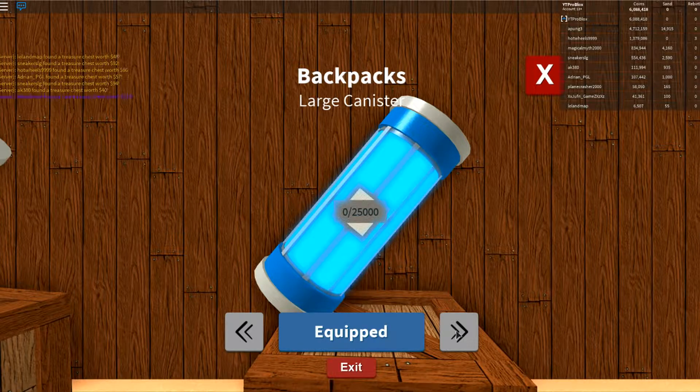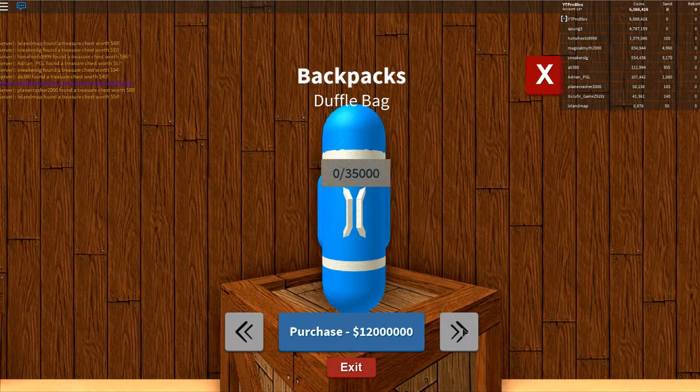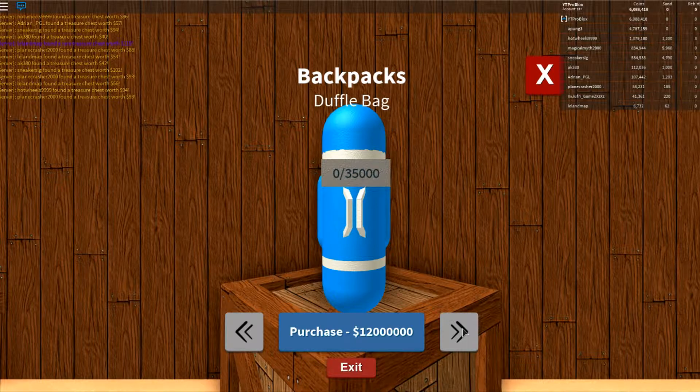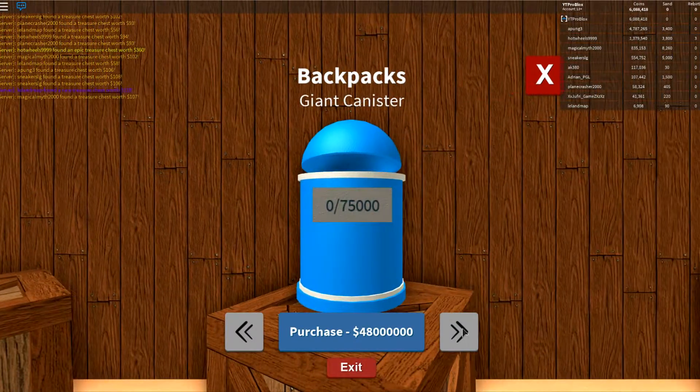Let me introduce you to the duffel bag, offering a cool 35,000 sand at the cost of 12 million coins. And if that doesn't hold enough sand for your liking, you can now get the jewel canister, offering 50,000 sand per trip at the cost of 24 million coins.